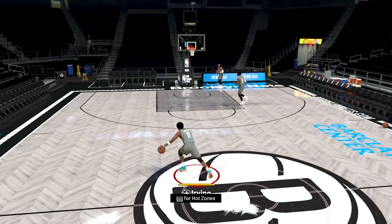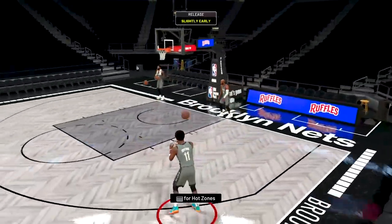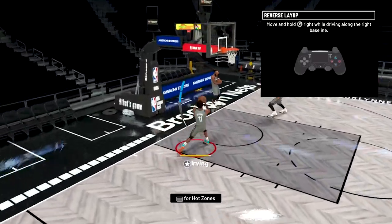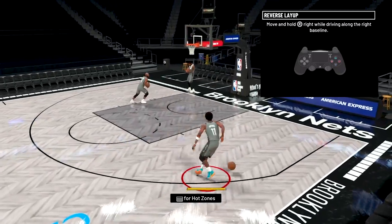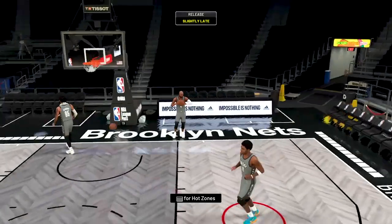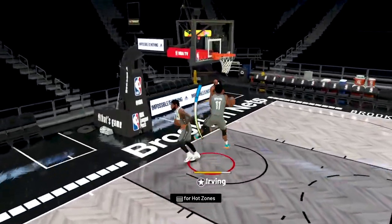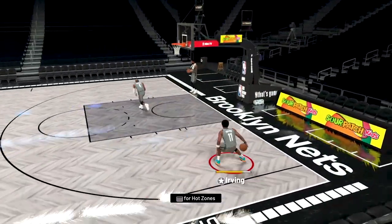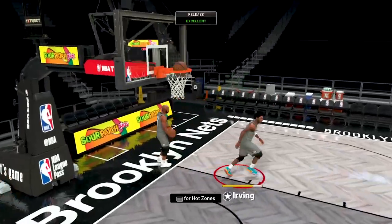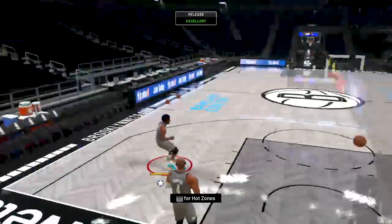Now we're getting into the flashy layups. First, the reverse layup — while driving from the right side, hold right stick to the right; driving from the left side, hold right stick to the left. Reverses look amazing but can be hard to make, especially against rim protection — you might get blocked or just miss. Kyrie's reverse animations are insane and very flashy. They work best when you're driving from the corner with the defender at the edge of the paint, so you go past them and have an open layup on the other side.